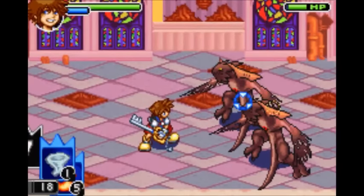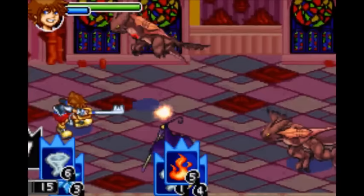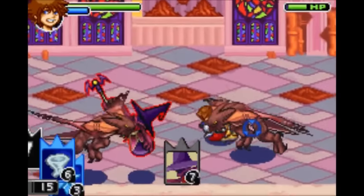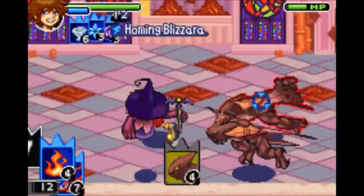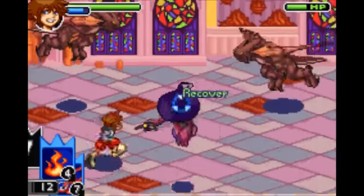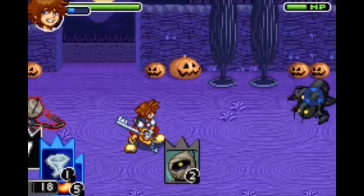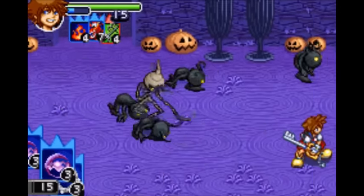Next is Homing Fire, which requires Aero, Fire, and any magic card — it's pretty much fire that homes in. Then you get Homing Blizzard, which is pretty much the same thing but requires a Blizzard instead. Next is Firaga Break, which requires Fire, Mushu, and any attack card.